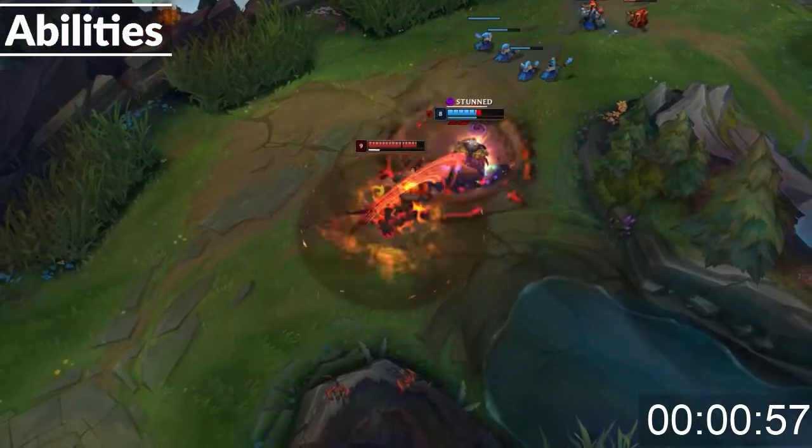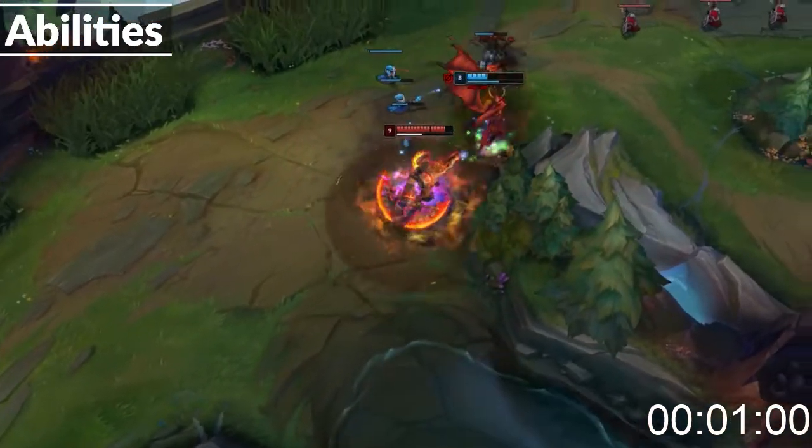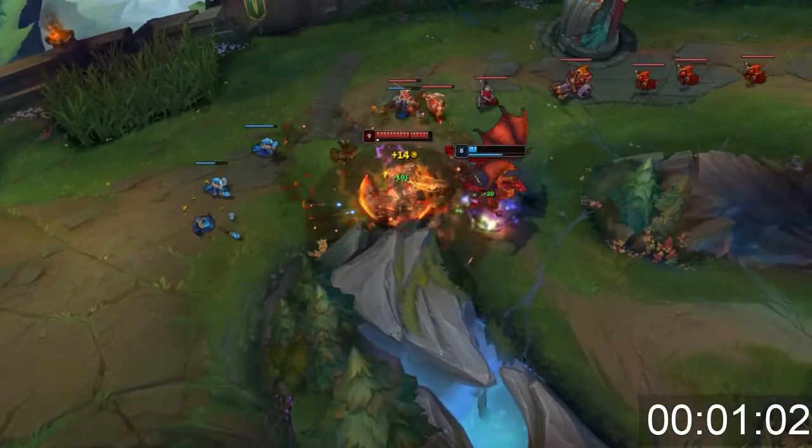His ultimate gives him bonus HP, attack range, and instantly generates 20 fury. For the next 15 seconds, he also deals bonus magic damage around him and generates 5 fury every second.